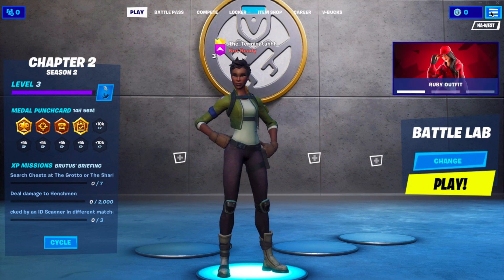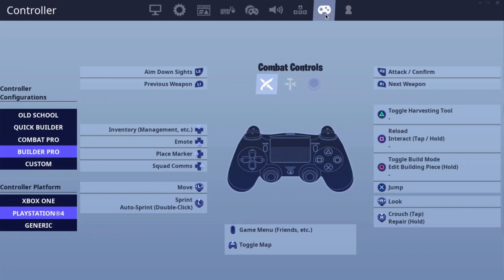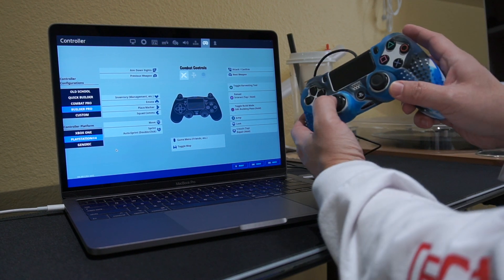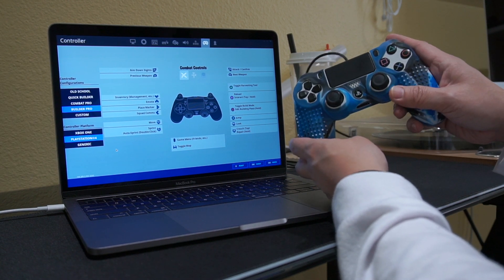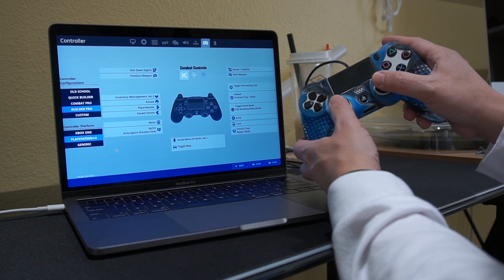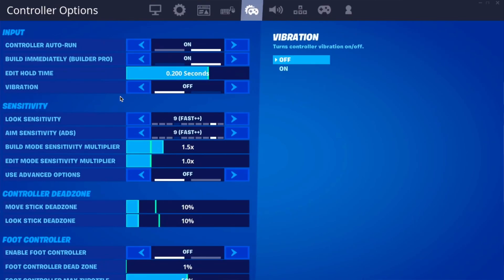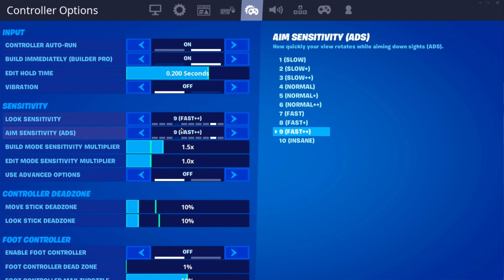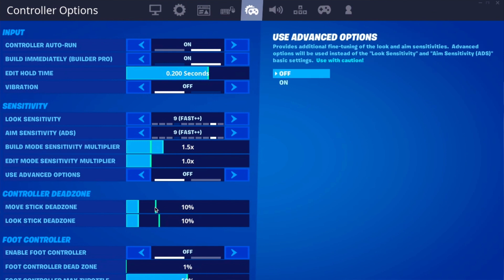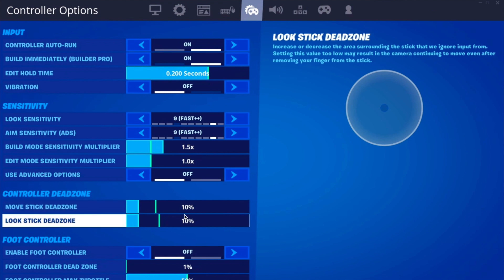I'm logging into my secondary account and going to Settings to show you my controller setup. First, go all the way over to the controller section and pick which controller you have — Xbox One or PS4. All the buttons work on this, even the thumbpad buttons. Unlike playing Fortnite on mobile with a PS4 controller where L3 and R3 don't work, on GeForce Now they do work. My settings: I go with Fast++ for both look and aim sensitivity, bump up build mode to 1.5x, and set the controller dead zone to about 10%.